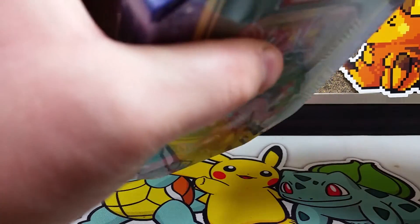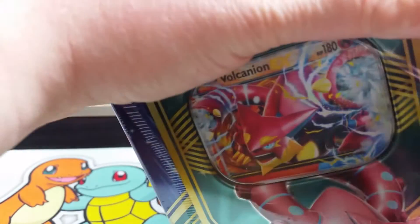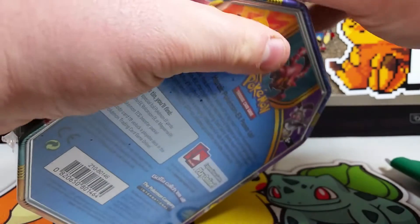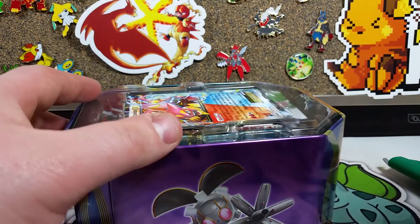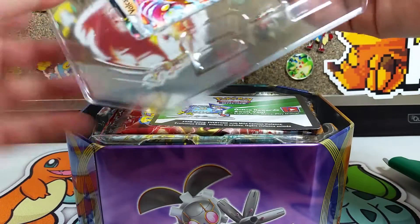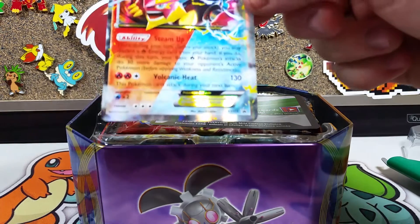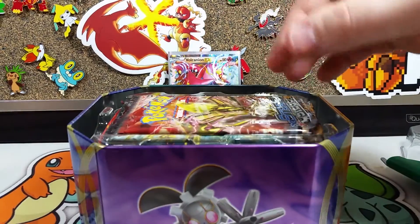We're going to get this thing cracked open — hopefully it's got some goodies inside. These things are not easy to get into, even if it's just regular plasticware. Alright, there we go — throw that on the floor, open up the lid. Volcanion, come on out! Easy peasy. Get myself a sleeve here. Nice and simple. I'll bring him up as soon as I get the rest of this tin organized and put away.